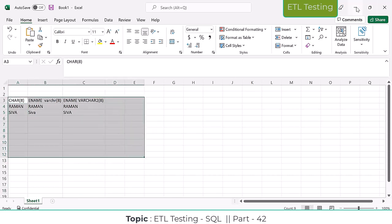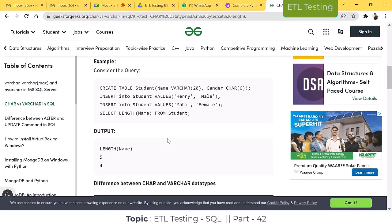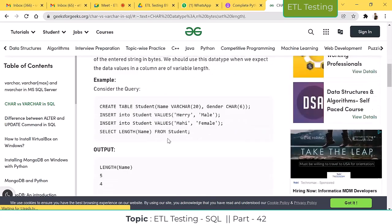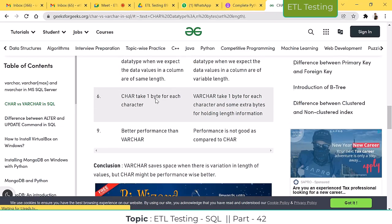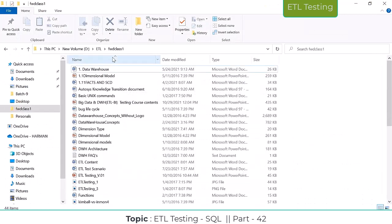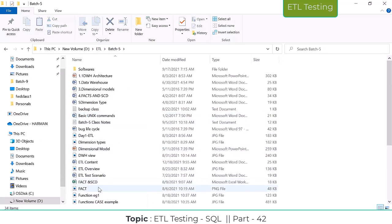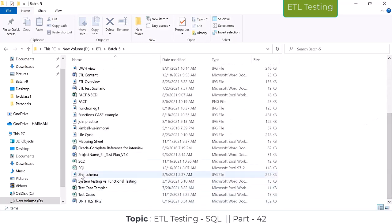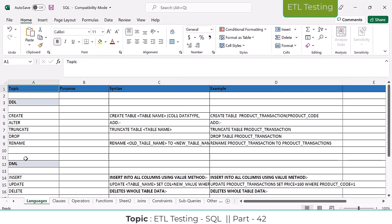Clear, guys? Any doubts here? By default it will be one byte. Next we will go to some other operators. These DML commands are completed, guys. Now we are going to discuss step by step. This part is completed as of now — the languages part is completed.